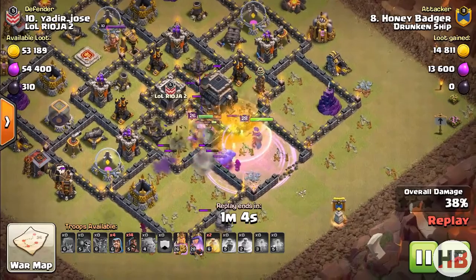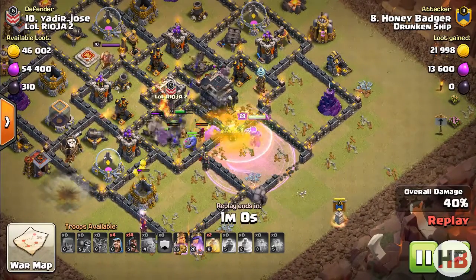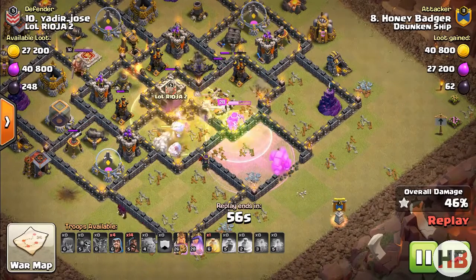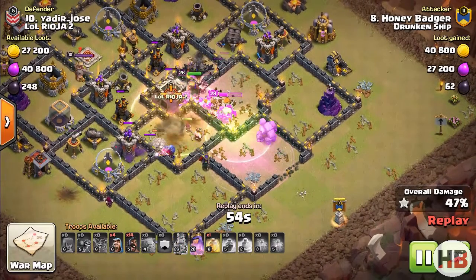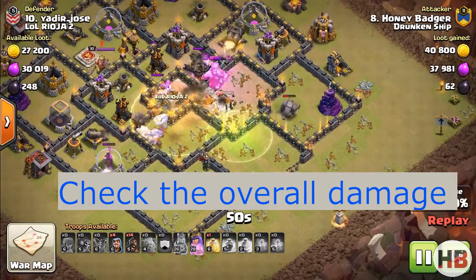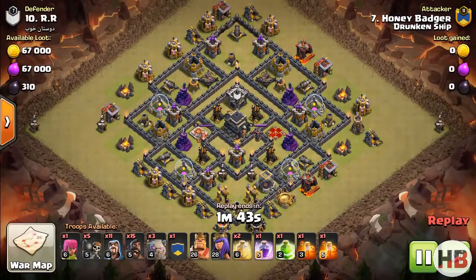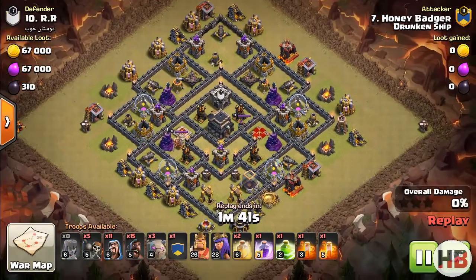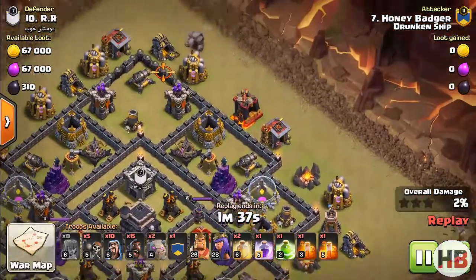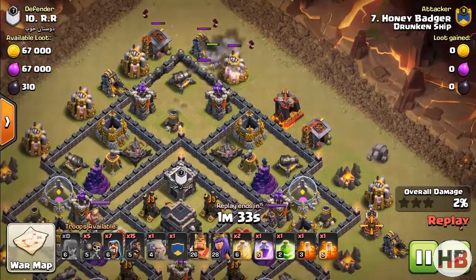I won't be showing you the whole attack so that I could fit in two to three attacks in this video. The overall damage done here before deploying the first hog is 50%. Let's check out a few more such attacks — the same thing is being repeated here, from golem placement to heroes and clan castle troop deployment.